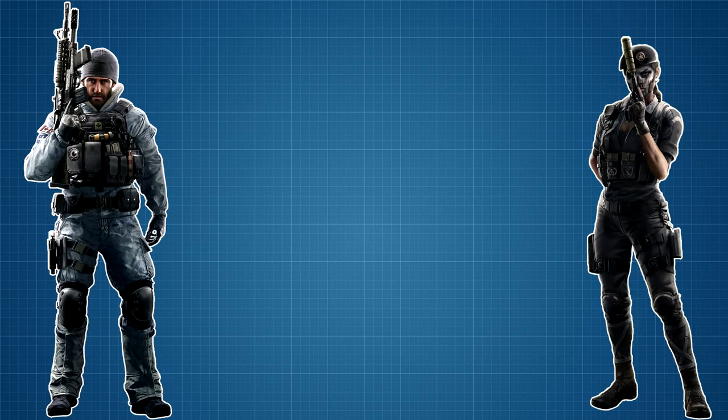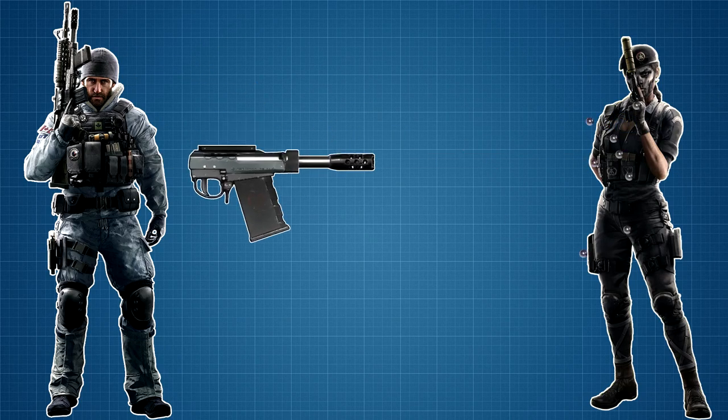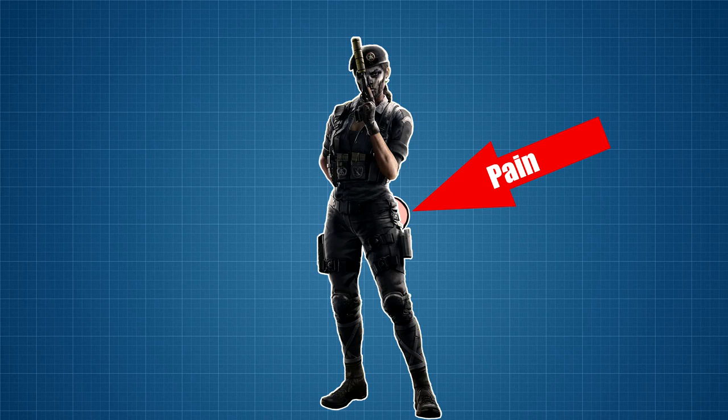Take one friend, use the ping functionality to measure the distance between you, and fire one shot at the chest in order to measure the damage done. Well, that's pretty simple, right? Wrong!